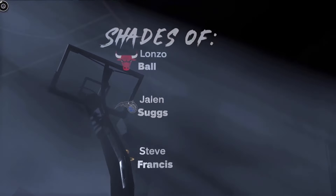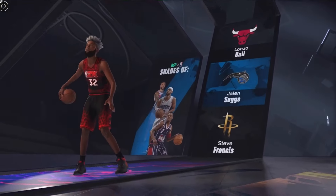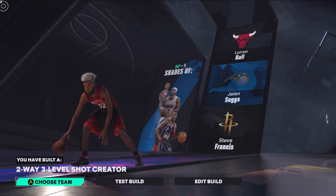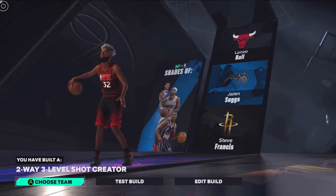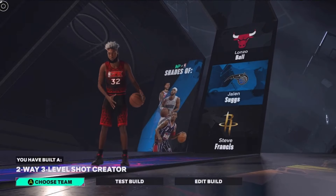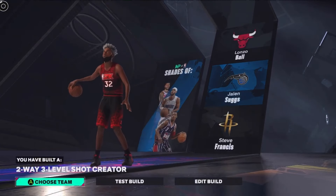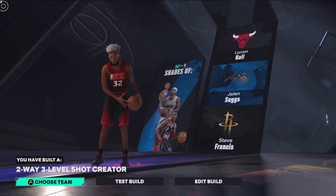Now we're gonna hit continue. The shades are gonna be Lonzo Ball, Jalen Suggs, and Steve Francis. The build name is going to be called — like every other guard build in this game — a two-way three level shot creator. Every single good guard build has this name. It is what it is — two-way three level shot creator is a very common name and you'll see most guard builds with it, because it doesn't matter what height or attributes you have, if you've got good shooting, playmaking, finishing, and defense, you'll get that name. That's gonna do it for the video — if you liked it, make sure you comment and subscribe. I post every single day on this channel, mainly build videos but also tutorials. Yeah, this is Airball, peace.